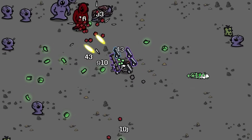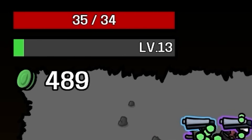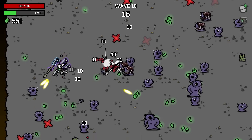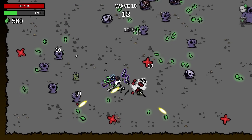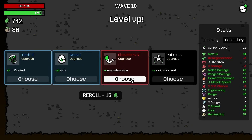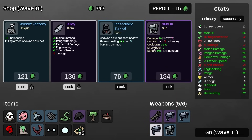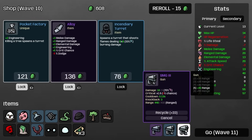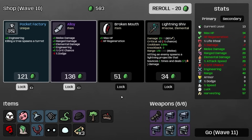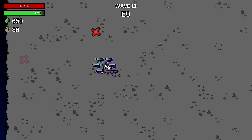Our piggy bank is going to go to work for us — 20% interest every wave. The more money we have, the more we're going to make every single round. We're down to 34 max HP so we definitely got to top that up. Wave 10 is definitely a little bit harder — we're not just evaporating all of the enemies, so it's time for more damage. Plus 4 ranged damage, I can't say no to that.